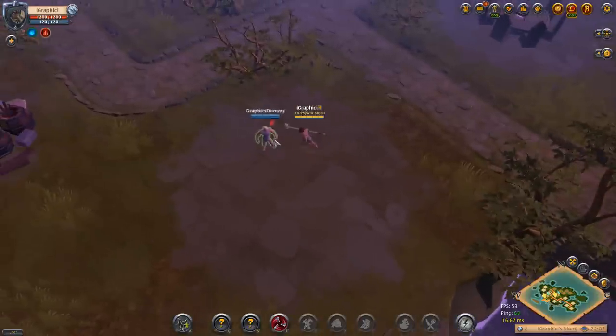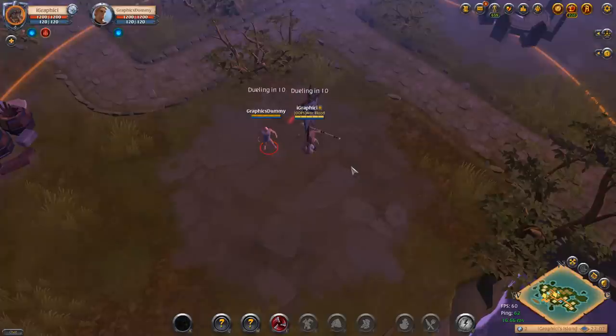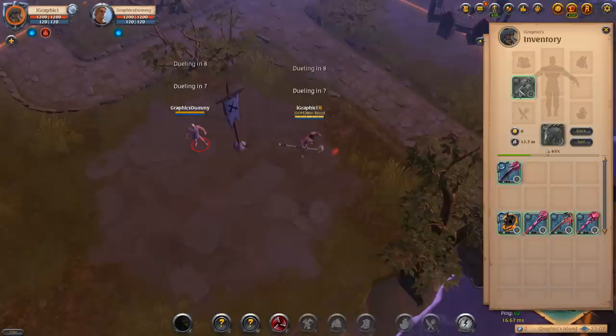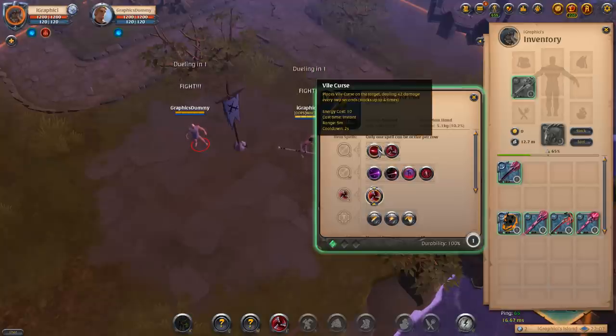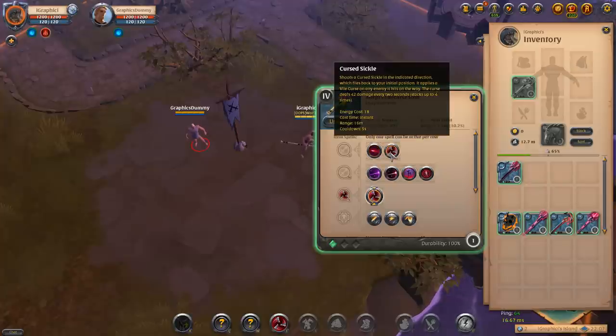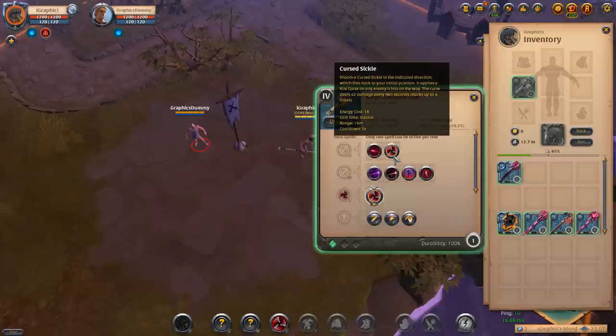I have my graphic dummy here for dueling — he's on a laptop this time so he shouldn't disconnect. All curse staffs have the same Q abilities: the vile curse, which is a point-and-click, and the curse sickle, which shoots in an indicated direction and flies back to your initial position. It applies a vile curse if it hits, dealing 42 damage every two seconds, stacking up to four times.